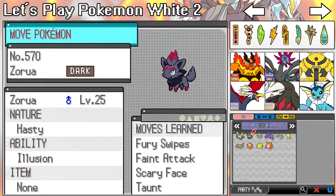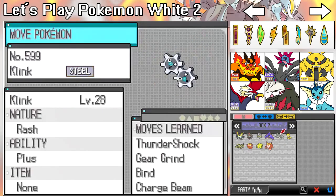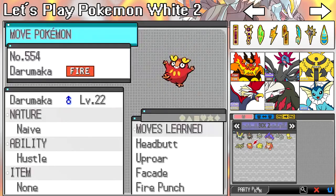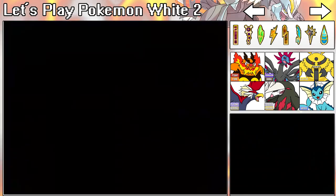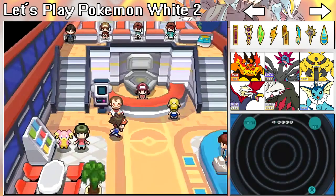So we have N's Zorua, Sigilyph, Ferroseed, Boldore, Klinklang, Scraggy, Darmanitan, Joltik, Darumaka, and Sandile. We have plenty of his Pokémon. We still need to get a few more.